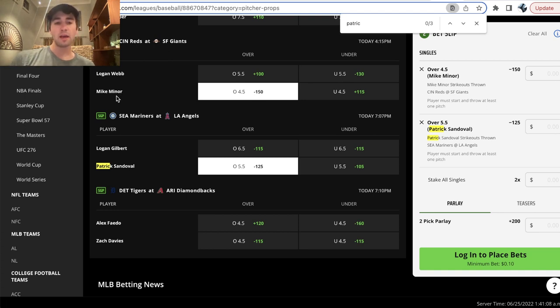For example, on DraftKings, Mike Miner over 4.5 strikeouts is minus 150 odds. The under is plus 115. So DraftKings thinks the over is much more likely to hit than the under, which is why they're giving you significantly worse odds on the over 4.5 strikeouts.